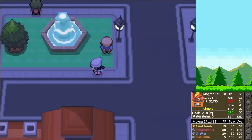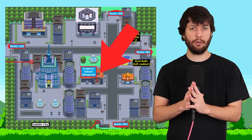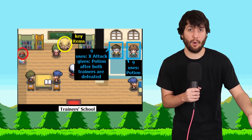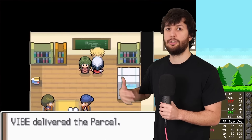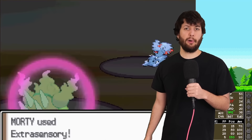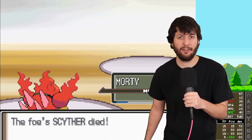We arrive at Jubilife City, picking up all the items here. We find a Lemonade, which is a great early game heal. We decide to get educated and go to the Trainer School — technically a dungeon. You can only enter it once, you need to do all the story stuff to move on and then leave. But these children are very weak, so we put them in the dirt for extra experience, because that's what the run is all about — getting as much experience as possible.